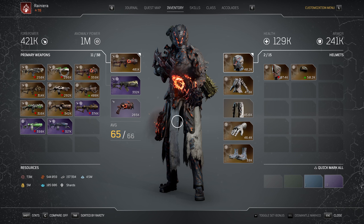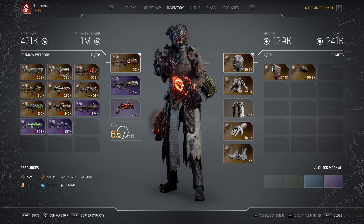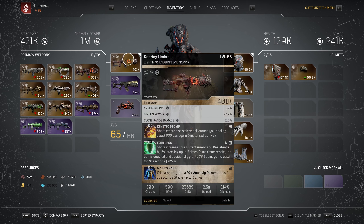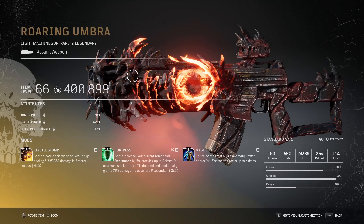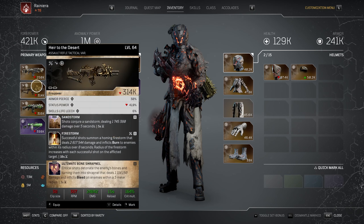For the weapons we actually need 2 weapons. We're not going to use the sidearm — we use the sidearm with the highest level possible so we can increase our average item level as much as we can. Primary weapon: we need something with Armor Pierce, Status Power, and Skill Life is ideal but not required. We need an Apocalypse mod — Mage's Rage or Fortress. This way we have the best weapon for single target or AOE — a couple of criticals proc Fortress and you'll get a lot of extra damage for both Anomaly Power and damage in general. The best in slot weapon is probably the Heir to the Desert — it has a very good primary mod with Armor Pierce, Status Power and Skill Life Leach.